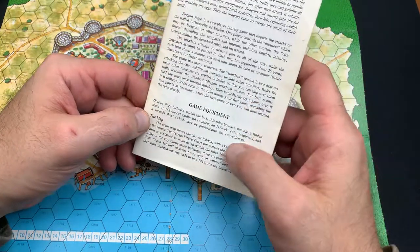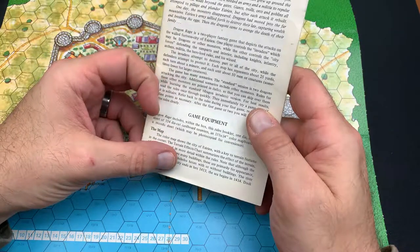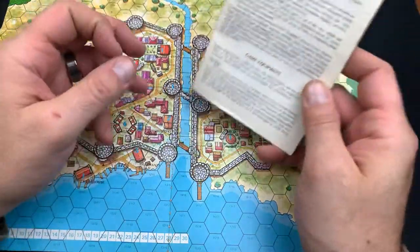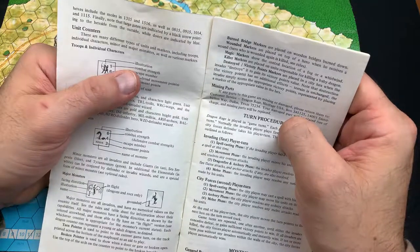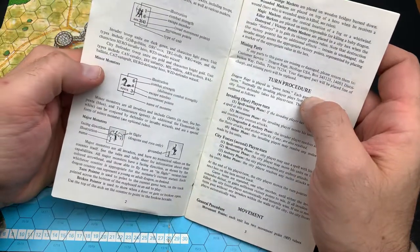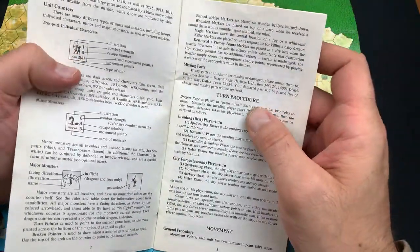The map features a city called SRN, with a key of terrain features in the corner that explains everything. The river runs through the city and ends at hex 413, beginning at hex 414, and there's the first bridge. Looking at the counter illustration, we can see the combat strength, the escape number, movement points, and the type of unit. It goes through minor monsters and major monsters — the large creatures like drakes and dragons that we saw on those tokens.